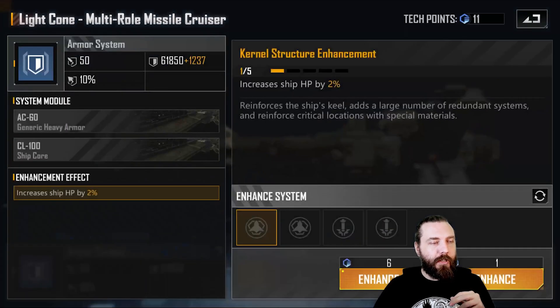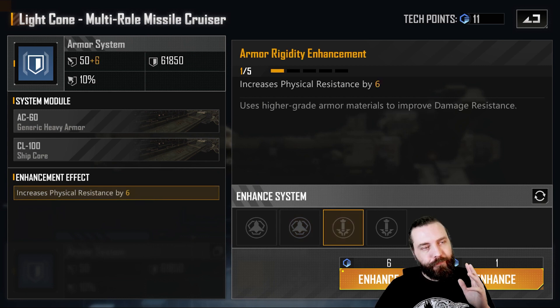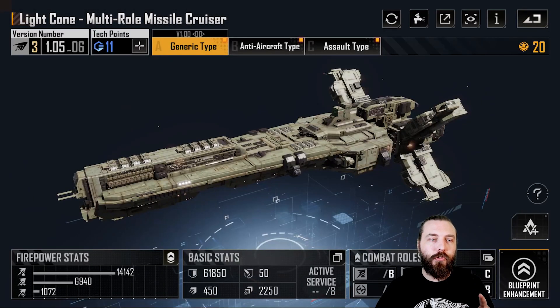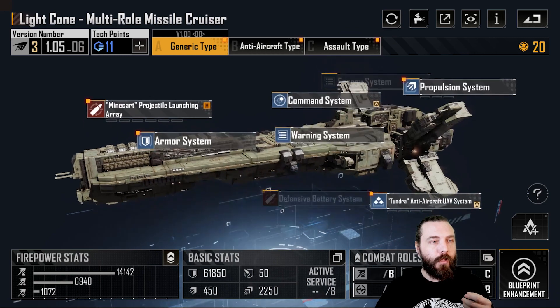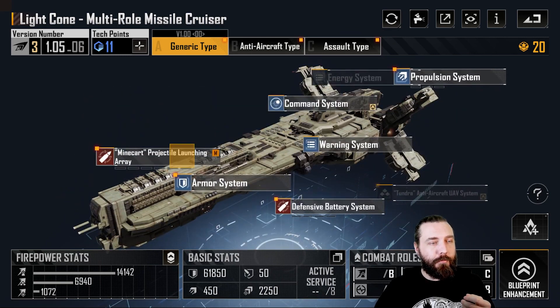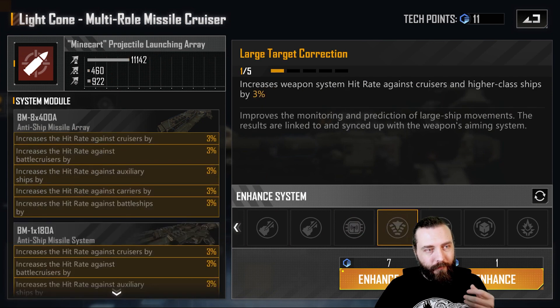Being mid-row, I recommend going into your HP first. That's due to the fact that this will be targeted by things like Callistos or anything else trying to hit mid-row and back-row that are cruiser-focused. Do bear that in mind, and picking up one of the physical resistances doesn't hurt in that situation at all.